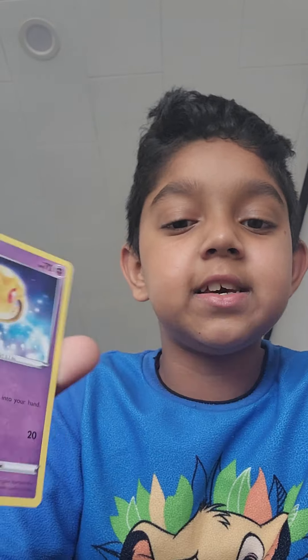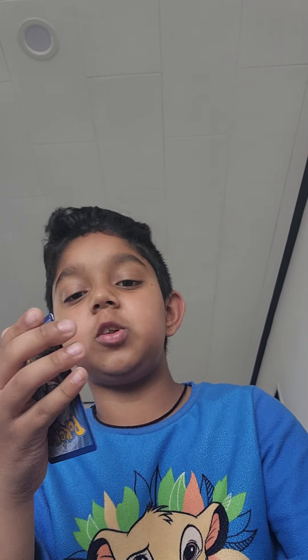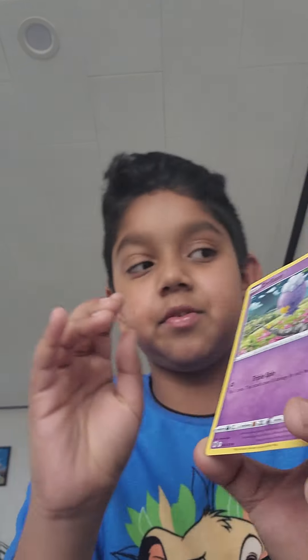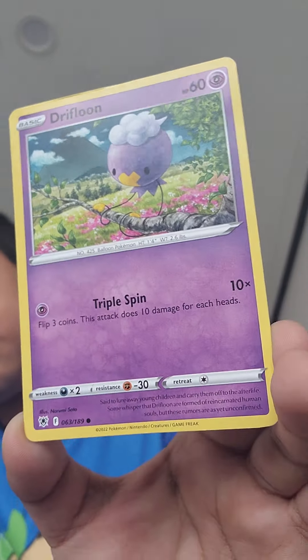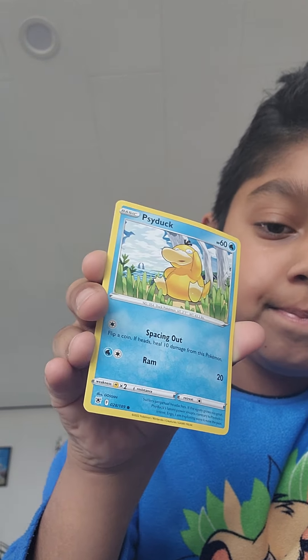Oh, Uxie! Uxie is a knowledge Pokemon — that means it's a smart Pokemon. Then we have Drifbloon. Drifbloon's a nice Pokemon. And there you go — Psyduck! There you go.